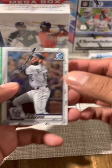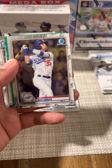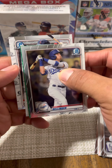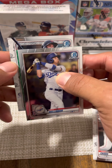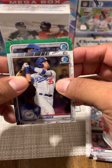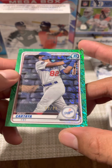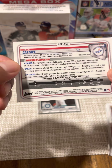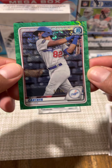Charlie Blackman's our first off the rip for pack four — we got another green, that's a nice looking card. Cody Bellinger off the back, Tristan Casas, Alex Kirilloff, and then our green is Diego Cartaya, 93 of 99, the number nine Dodgers prospect, fairly young — born in 2001. Nice card, nice card.